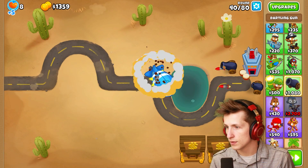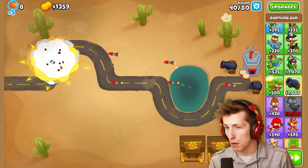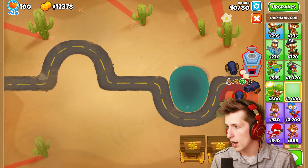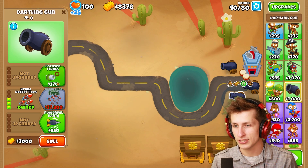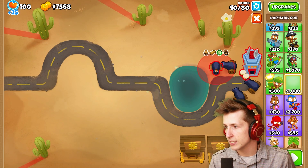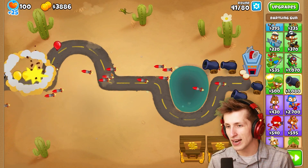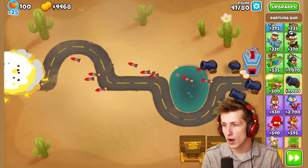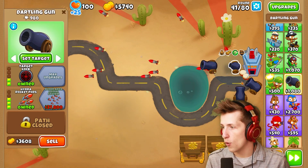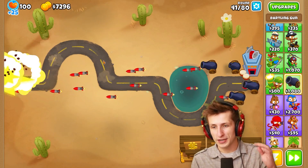A MOAB! Follow mouse — take it out. Holy garbage, that's awful. I'm going to take both of these out, collect all our money, and grab another Balloon Area Denial System. We don't want it on set target — we want it to follow mouse. We have so many of these. Holy cow, there's so many missiles! Just keep it on them. Now we just have a whole bunch of rockets, and the rockets are going to be doing great for us.